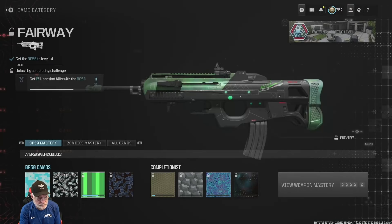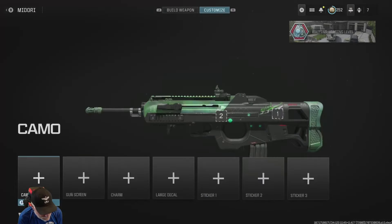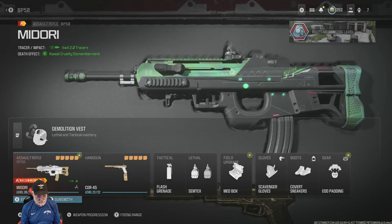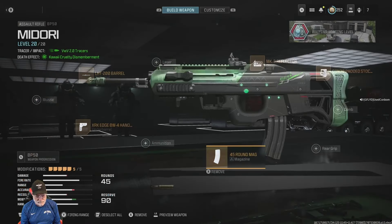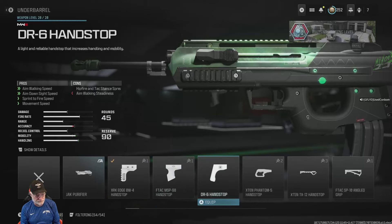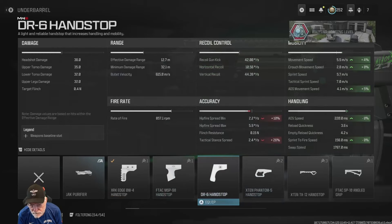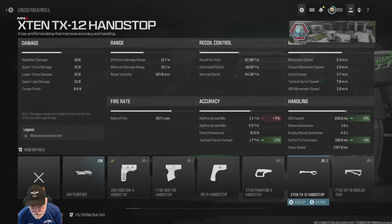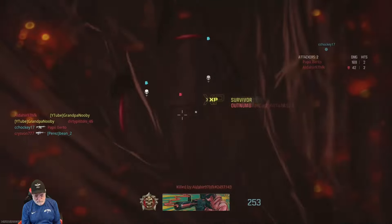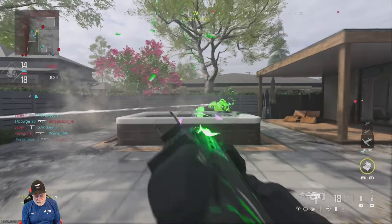We still got a few more to go. We got most of the headshots done, so we'll be looking for level 20. And then we'll have to get 25 kills in the tactical stance. So I'm going to go ahead and set this one up for the tactical stance. I think I'm already at level 20. Put on the under barrel that helps with attack stance. I think we can get headshots in the tactical stance pretty easily.